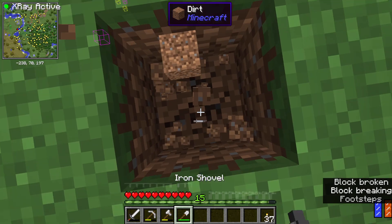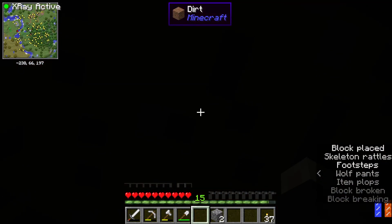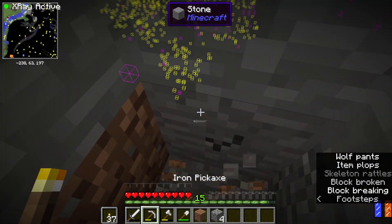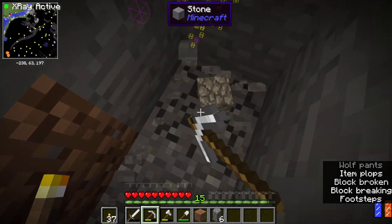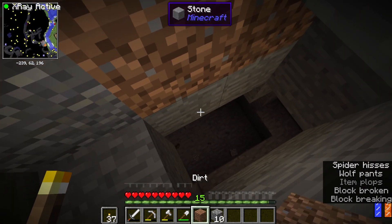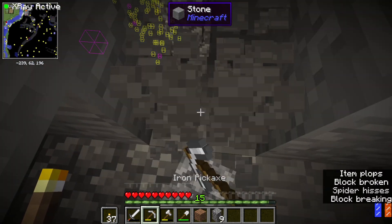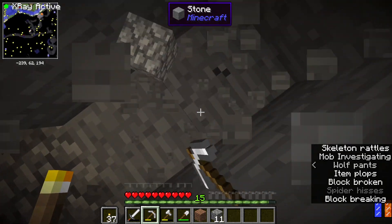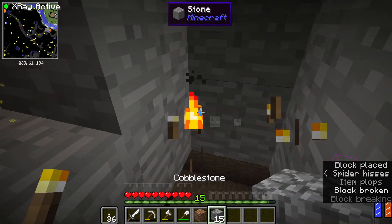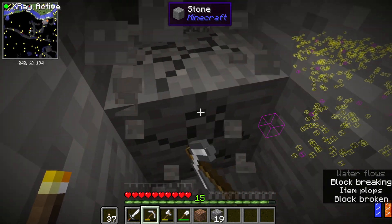I'm gonna start over here. You wanna dig directly down — that's the main rule in this. Always dig directly down. Oh, I hear a snake. I think that's the new zombie sound that was added with the zombie awareness mod. I think that sounds like a dog. I don't want to be in this cave system right here. I'm really scared now, just because of the zombies.